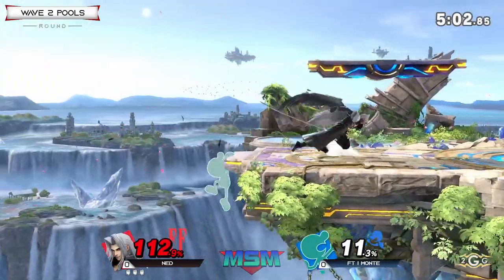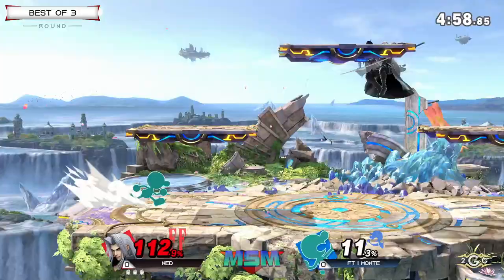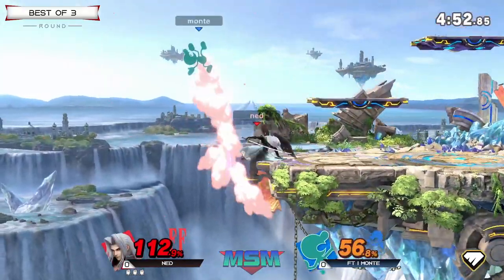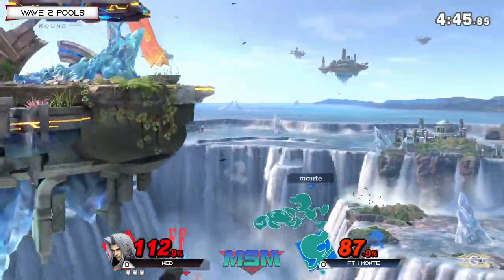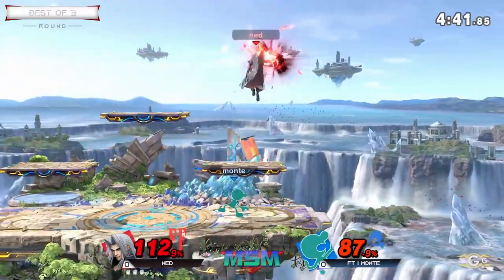It's party time. Nice movement using the extra jump of the wing, kind of stalling with the neutral B as well — because you can jump out of the charge animation for the Giga Flayer. 45% off of the three hits. There's another great down tilt. Ned's still at three stocks, still has the wing. I thought maybe we were going to see a fair — okay, we got a little mix.